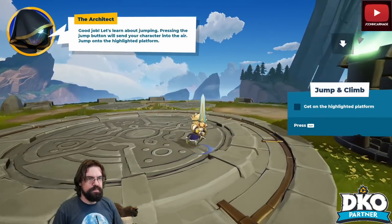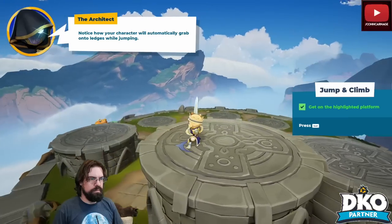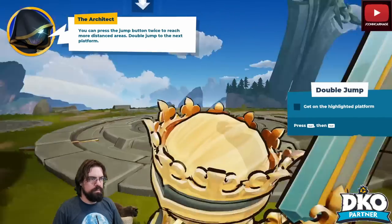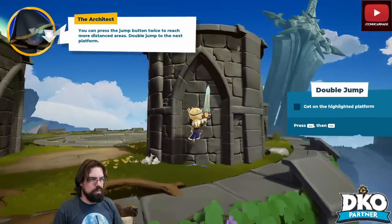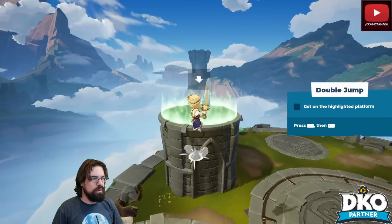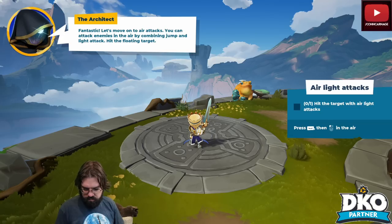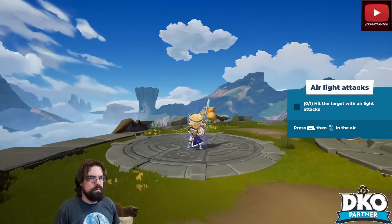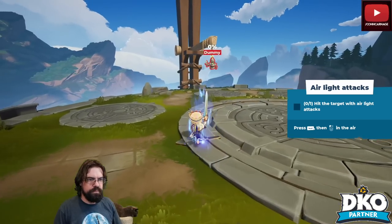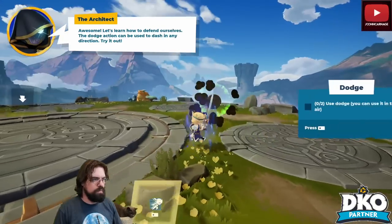Let's learn about jumping. Pressing the jump button will send your character into the air. You can press the jump button twice to reach more distant areas — double jump to the next platform. You can also attack enemies in the air by combining jump and light attack, or use a heavy attack in the air.